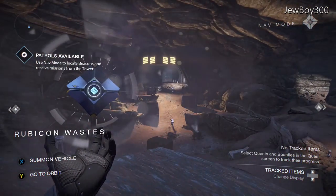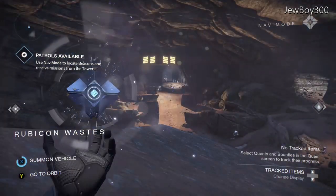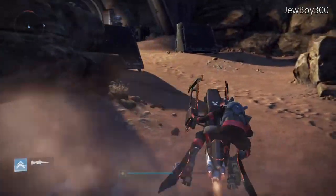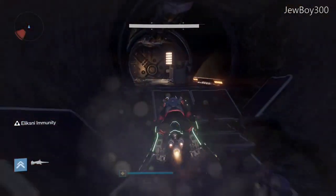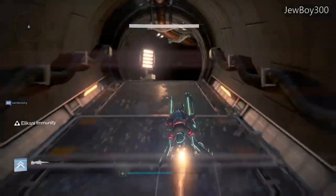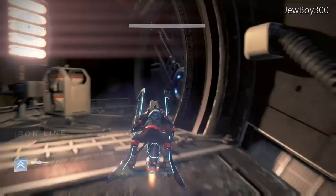I have found a new way to get underneath the map in Legion's Keep — that's the area where you charge the Eye of the Gate Lord, and you have to fight the turkey looking guy. Anyways, you'll need your Sparrow in this one. You can summon it in the Rubicon Waste and just fly your Sparrow all the way there.